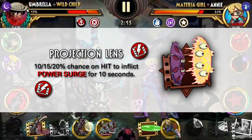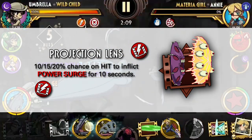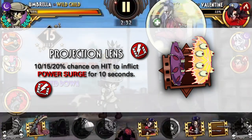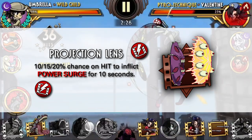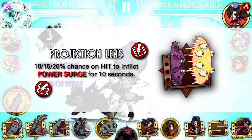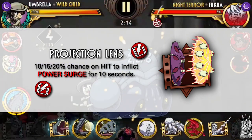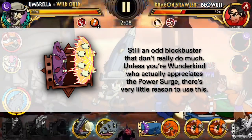Finally, we've reached one of our two level 2 blockbusters. Starting with Projection Lens — it's an okay blockbuster, but the other level 2 blockbuster is just so much better that I don't really see a reason why you'd ever run this. Projection Lens doesn't synergize at all with the rest of Umbrella's kit. It's a projectile blockbuster but not a bubble-based attack. Unless we get an Umbrella variant in the future that cares about projectiles or multiple stacks of debuffs, I doubt you'll ever use this move. Power Surge is also a bit of an odd debuff that only makes sense with Wonderkind. My biggest problem with this move is simply that it's a level 2 blockbuster — they take longer to charge, and the other level 2 blockbuster is just so much better.